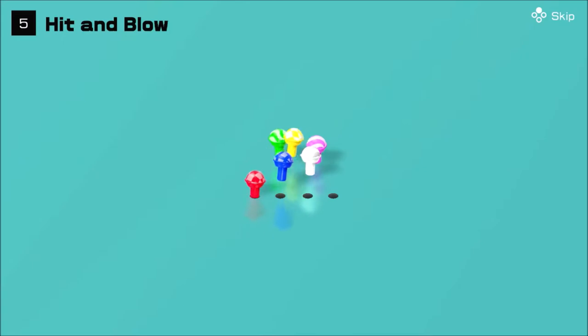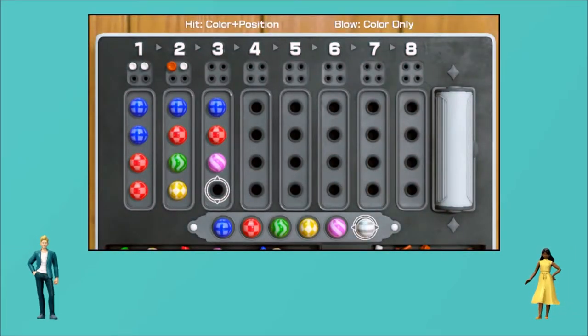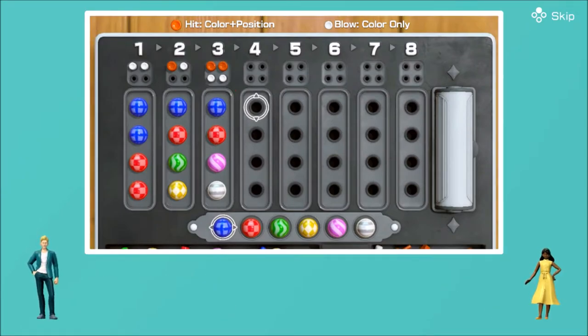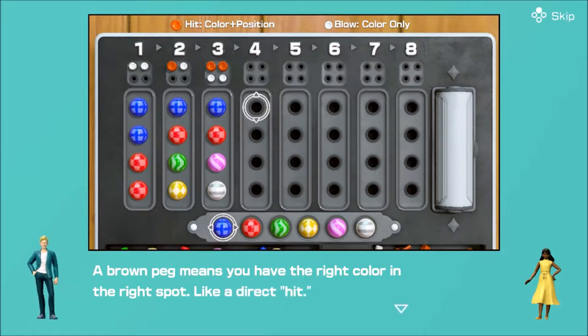Hit and Blow. What's all this? It's a game where you guess at a set of hidden pegs. Here's how it works. A brown peg means you have the right color in the right spot, like a direct hit.